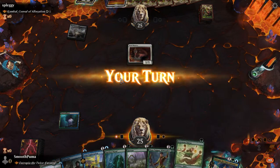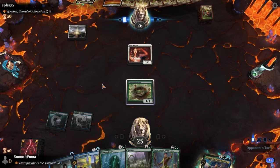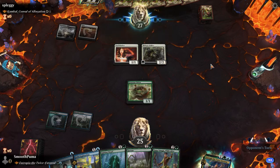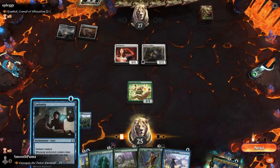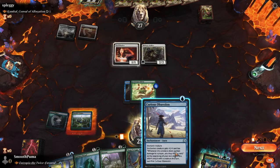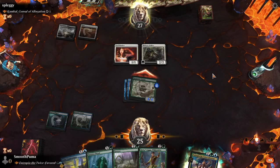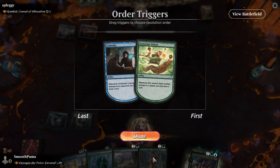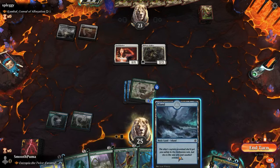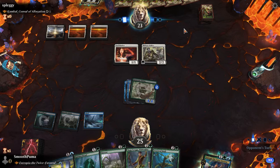My land came in tapped. Jeepers creepers. We're probably not going to win this one, but let's at least get things rolling. We'll try to get Eutropia on the board. Drop Kambal — you have to, it makes the most sense. Yeah, swing in for three, that's fine. Oh, gain three life — that's smart. For now I'll just cast Eutropia. This'll be good. I do not like Soulwarden — who knew? Block it, it'll just come back next turn.